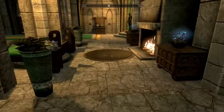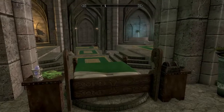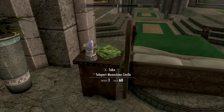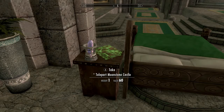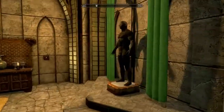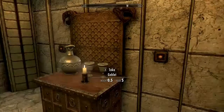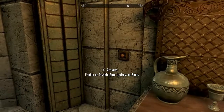Now this is what's really neat — you can come behind the bed. Over here is a teleport switch. No matter where you are in Skyrim, whether inside or outside, you can automatically teleport to the castle. And over here you've got two switches: this one, if you don't want the NPCs, you just push it and they all disappear. The other one controls whether people take their clothes off when they get into the water — you can enable or disable it.